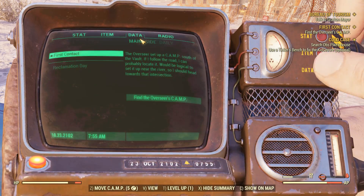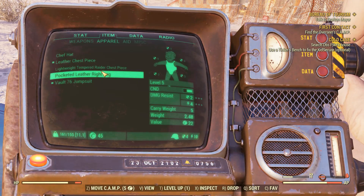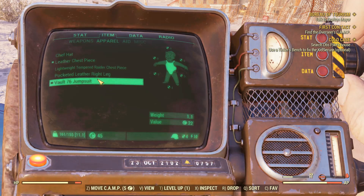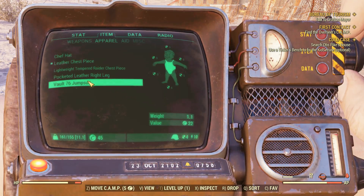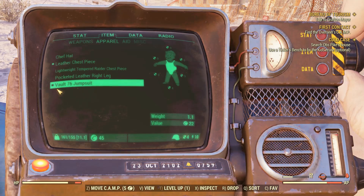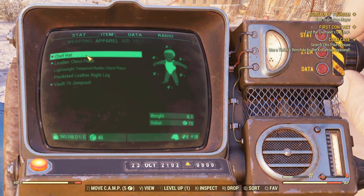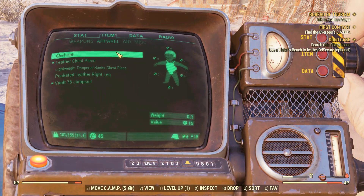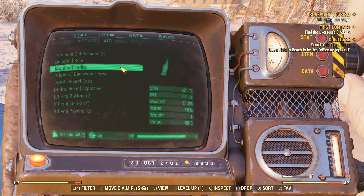Weapons are still not done. Apparel is still not done. I am thinking about adding some tags — like the jumpsuit, for example, would have a tag next to apparel, and a chef hat would have headgear next to it. But anyway, most of this is done.